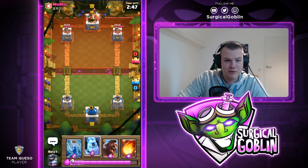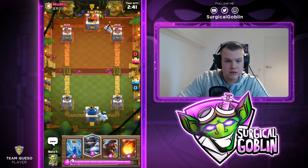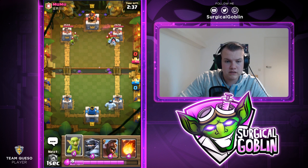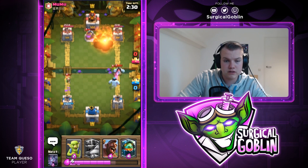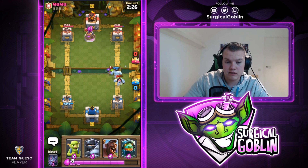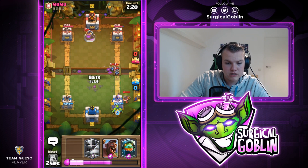He starts with Ice Golem, so I place my own Ice Golem in the back. He goes with Goblin Gang — I'll zap the tower and those Goblins. They were behind the Ice Golem. I need to Fireball here because I don't want him to get a huge elixir advantage. The Ice Golem is tanking — the tower probably would have taken them out anyway.